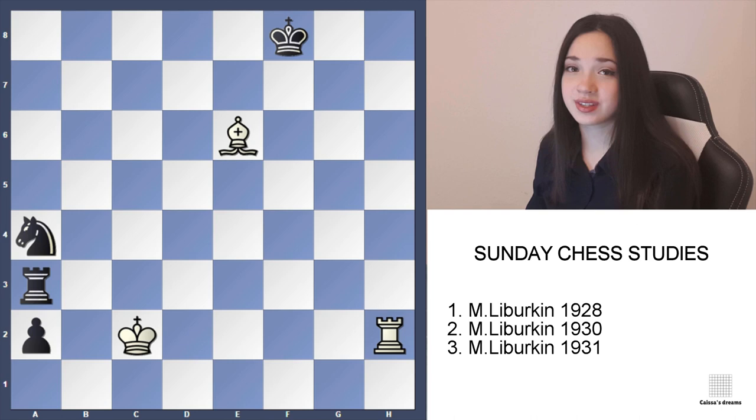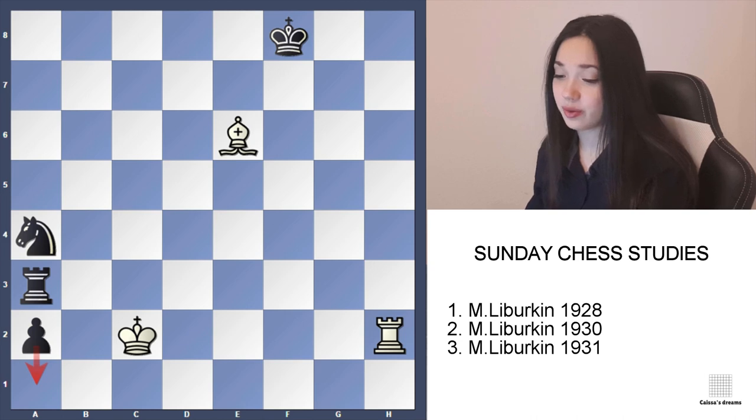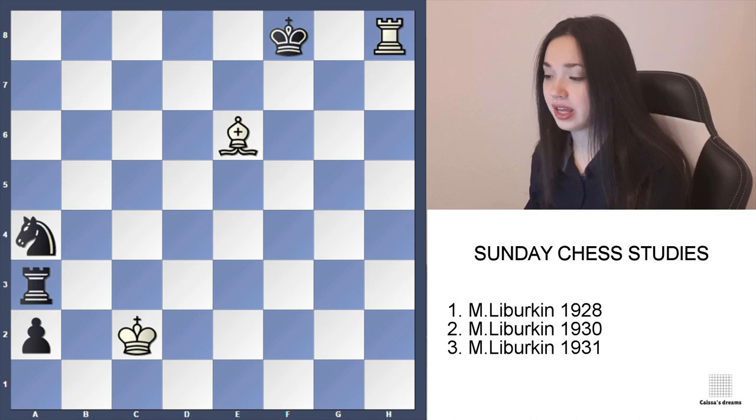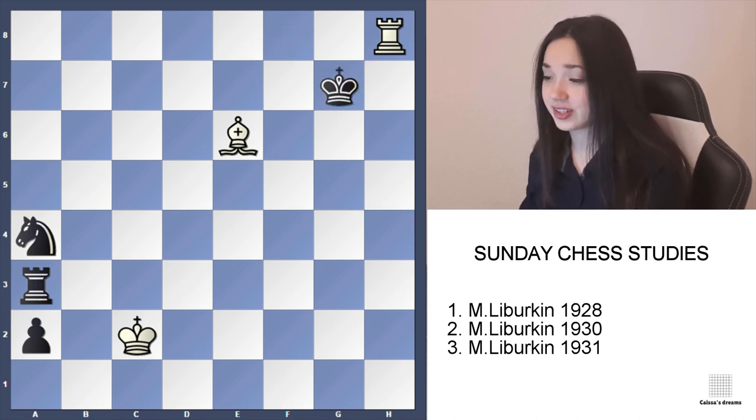Here is the first one — white draws. Just to mention that black is threatening to promote a pawn to a queen. So what should white do? The right move is rook h8. And after king g7, black is threatening to take the rook and promote to a queen at the same time.